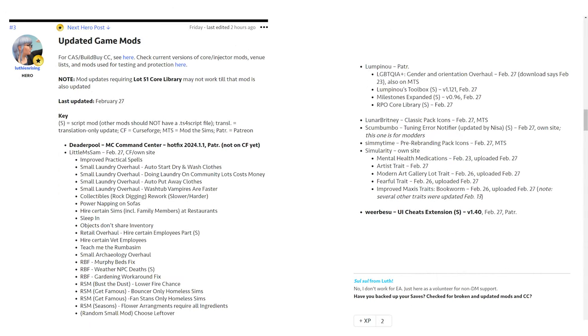Here are some updated game mods. Deaderpool has a hotfix 2024.1.1 on his Tumblr and Patreon — at the time Luth was updating the post, it wasn't on Curse Forge yet. Little Miss Sam has updated a whole bunch of her mods. Lumpanow has some that have been updated. A few others including Simularity, SimiTime, Scumbombo, and Lunar Brittany. UI Cheats has been updated — I say 'of course' because it's a really popular mod, hence why it's bolded — as is MC Command Center, because a lot of people use it. I know a lot of people won't update until those are updated, and they have been updated.